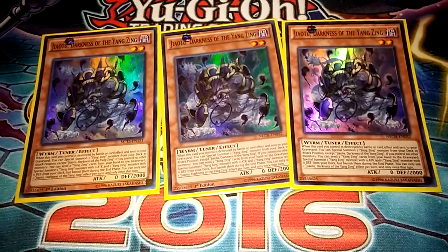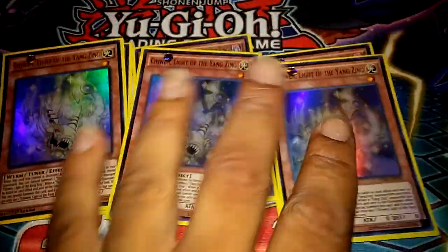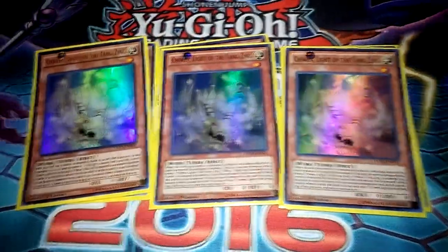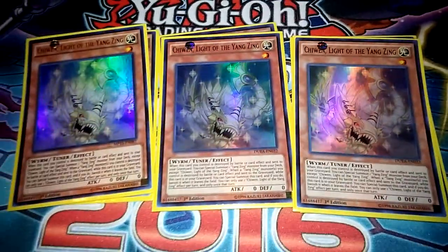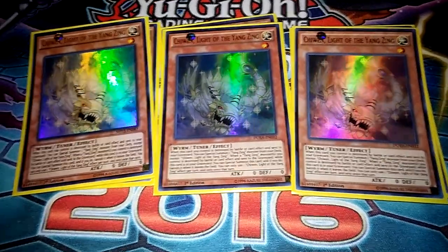There's a level two tuner, you can make whatever you want. Level one tuner — whenever a Yang Zing is destroyed, it can special summon from the grave and it'll be banished after the effect brought him out, but it's fine. He's a level one tuner, you need them regardless.